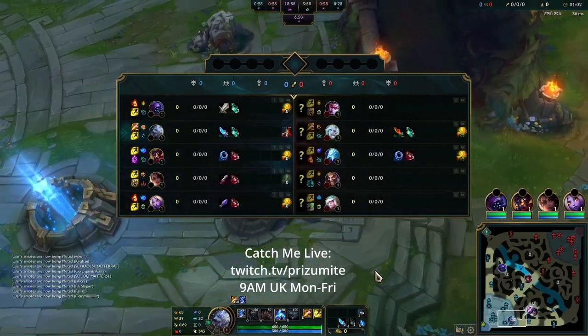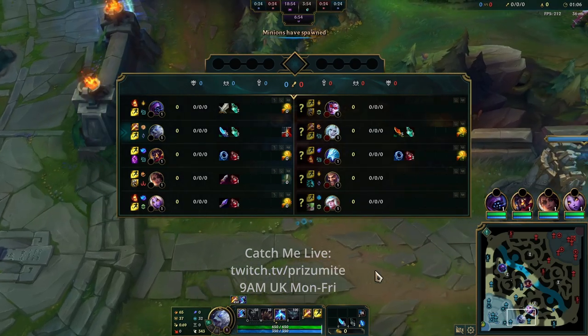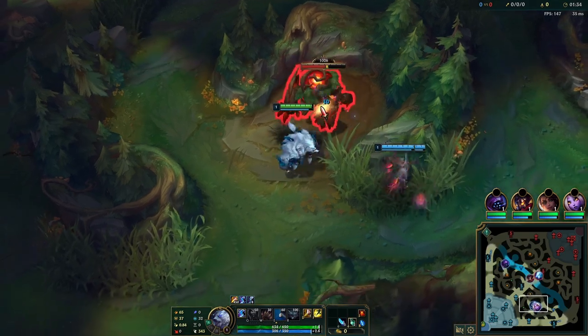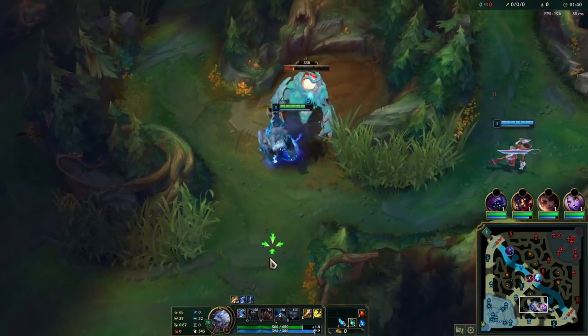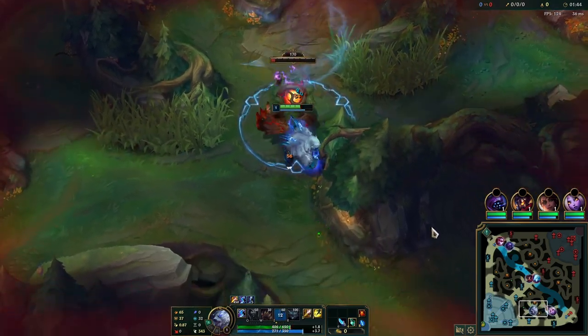Hi everyone. In this video I'm going to be showing you how to play Volibear Jungle and how to carry games with him. When you're playing Volibear Jungle you really want to look for easy lanes to gank, and in this game I'm starting on my red buff because I want to go from bot to top towards my Jax, who's playing against Evane, because I think I can get a lot of free kills there with his jump, stun, and then my stun as well.